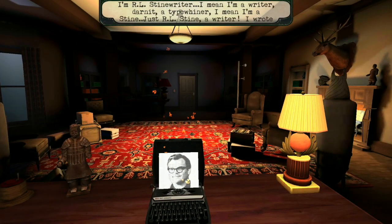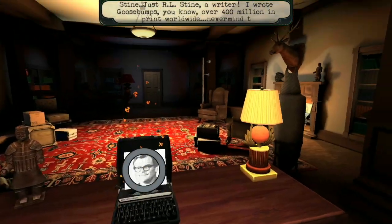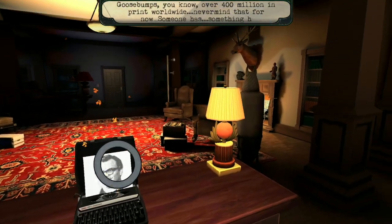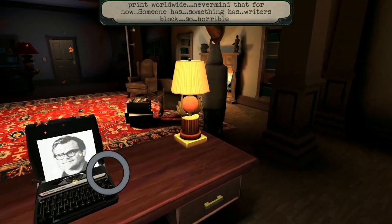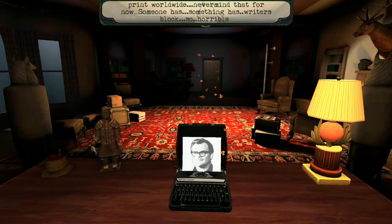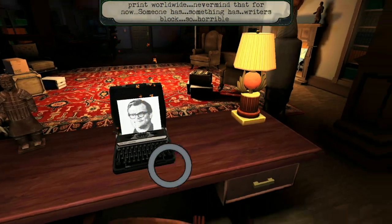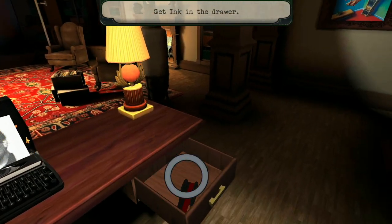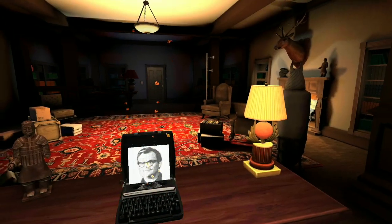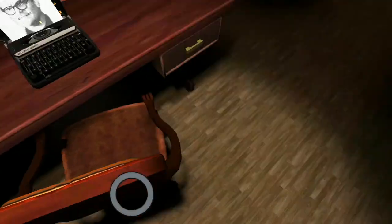Stein is really telling us what to do. So we gotta take that ink from the drawer and paste it on Stein's typewriter. Much better! Okay, listen — now here comes Slappy.